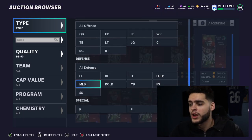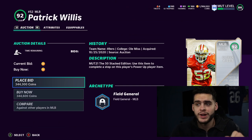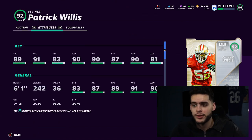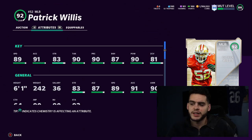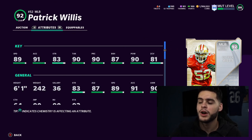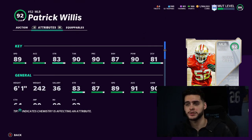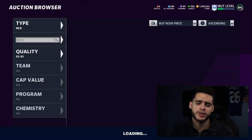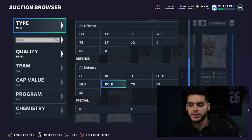Back to middle linebacker — Patrick Willis is the best MLB in the game right now. Powered up he gets 90 speed, which is insane for a middle linebacker, 92 acceleration, 84 strength, 91 tackle, 91 play recognition, 88 block shed, 91 hit power, and 81 zone. You can go with Lockdown on him to push zone to about 86-87, but you probably want Run Stuff. If you can get a few players with Run Stuff and get his block shed to 90, he's going to be absolutely insane.